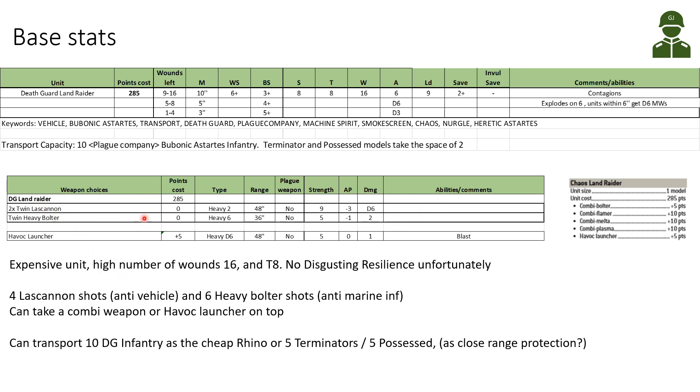This is basically the standard configuration — you can't change the main cannons. The only options are to add a bit more firepower: a Havoc Launcher for 5 points, which is a cheap blast weapon — Heavy D6 shots, Blast, Strength 5, AP 0, Damage 1 — or a combi-weapon for 5 or 10 points such as a combi-bolter. I haven't looked much into those as we're already at a very hefty cost of 285 points.